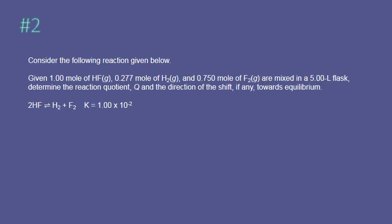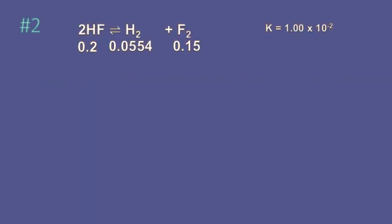To solve this problem, we first need to figure out the concentrations of everything. Once we have that information, to figure out the direction of the shift, we need to calculate Q using initial concentrations. Q is products over reactants, and we end up with Q equal to 0.208.